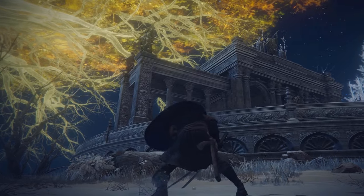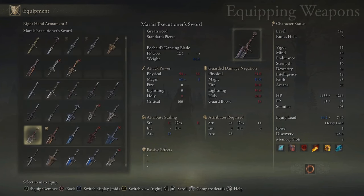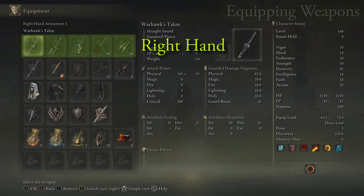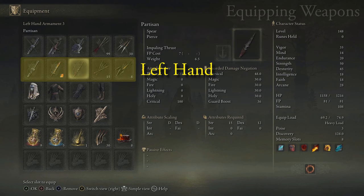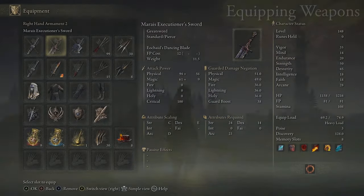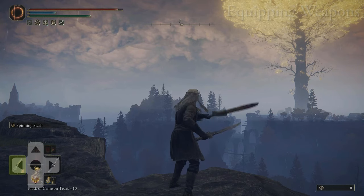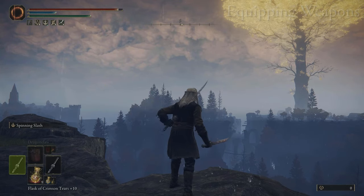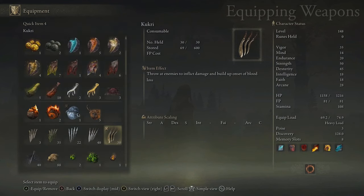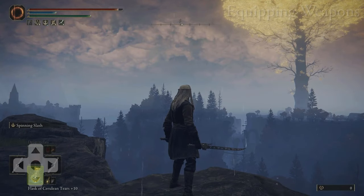Before we jump into all the attacks and button combos, I want to quickly go over equipping weapons while playing. You can equip up to three weapons in either hand. The first row of your equipment menu is your right hand and the second row is your left hand. Whatever weapon you want to use your Ash of War or special attack with, you'll want to place in your right hand. You can cycle through your weapons by pressing on the D-pad in the direction of your corresponding hand during combat. Additionally, you can put things like throwing knives and weapon pots in your quick slots, used during combat by pressing your quick use button — the same one that drinks a flask.